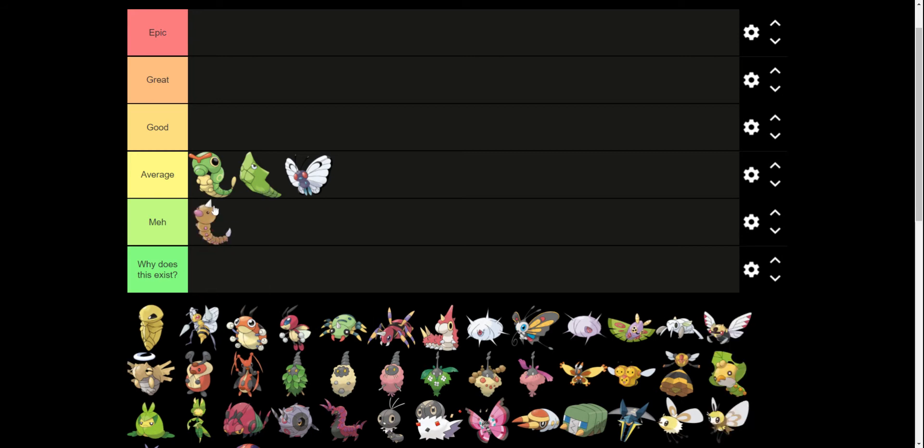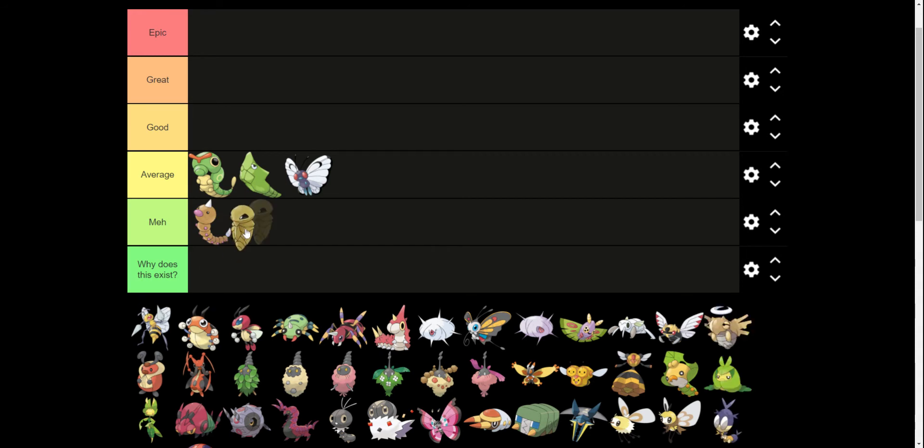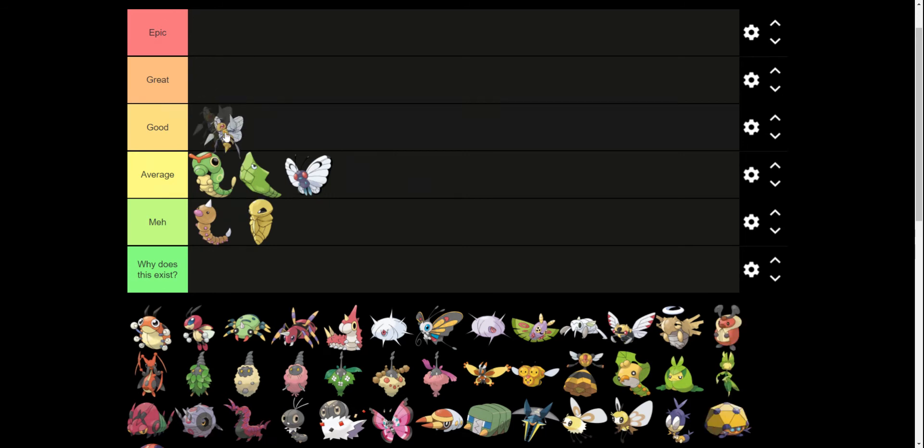I think Weedle is not as good as Caterpie. It's kind of just meh for me. Same thing with Kakuna. Honestly, I think it's more the color than anything, but I do like Beedrill. I like Beedrill better than Butterfree, so that one's going to end up in good for me.